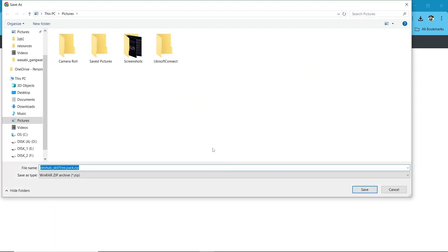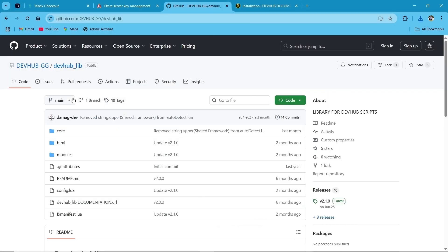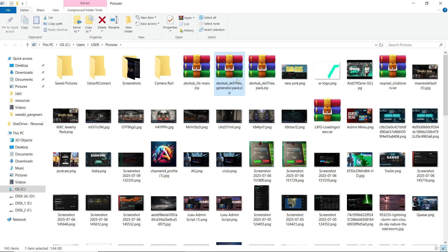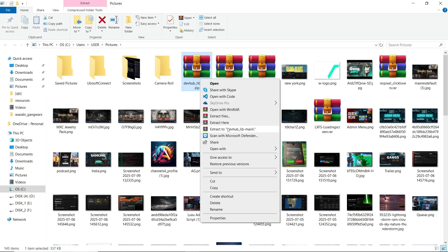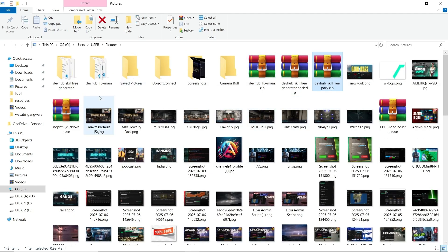I'll show you everything and provide you the link. Click on Download and save it to your computer. Same goes to the generator — save it to your computer. After that, visit their GitHub website for the DevHub Lib. Click on Code, download the zip, and save it to your computer. After that, open the files and extract all three of them.